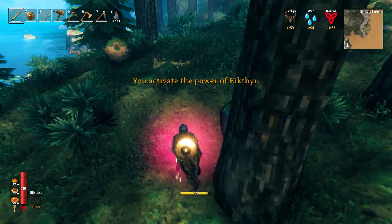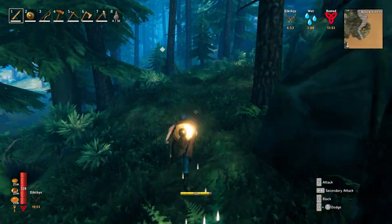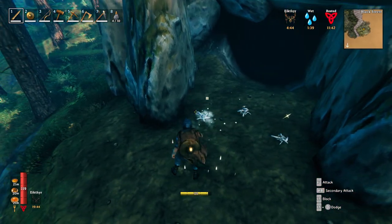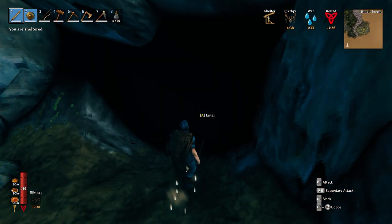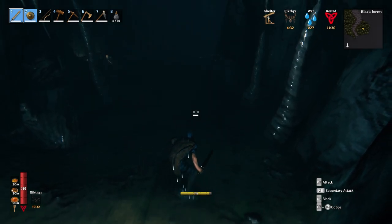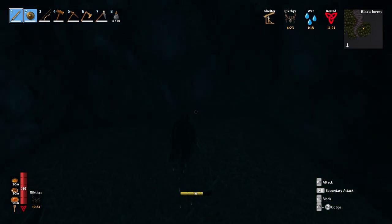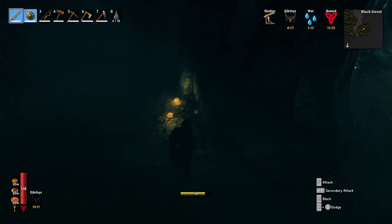Let's go ahead and pop my Eikthyr. Do I see a troll thing? Yes, indeed I do. Let's see what happens — I know I can block. Let's just block. Well... that's just an empty troll cave.